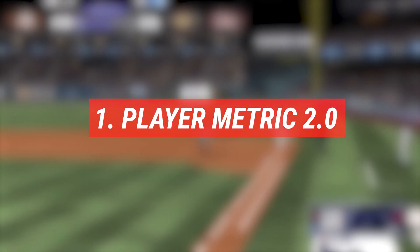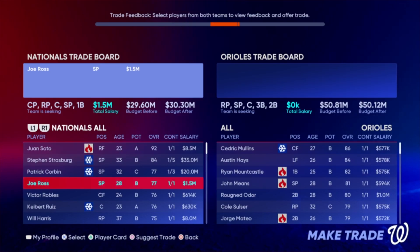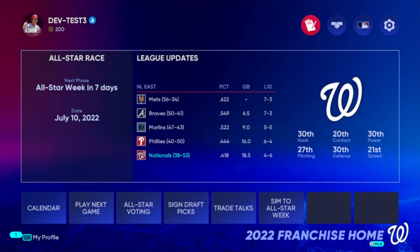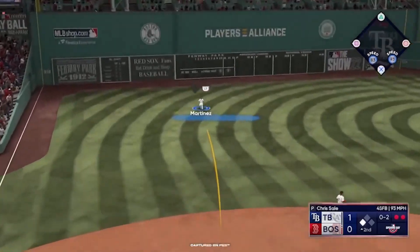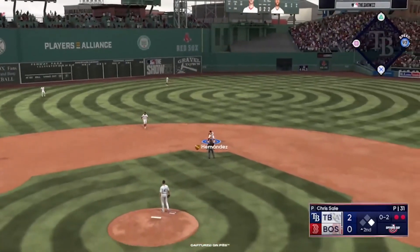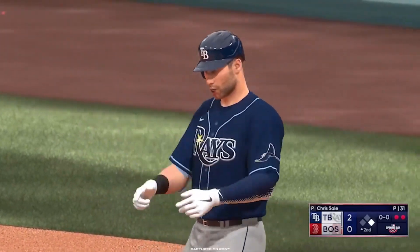Number one: Player Metric 2.0. There's been logic updates to improve the foundation of the logic systems in Franchise Mode. San Diego Studios switched from looking at last year's performance to a three-year weighted WAR along with age, potential, and team control. So even if players have wonky seasons or hit that 30-year mark, you're still going to see them valued pretty high as long as over that three-year average they've been performing pretty good. Product owner Clayton said he wanted to take less emphasis off of performance in the player metric to have it more balanced.